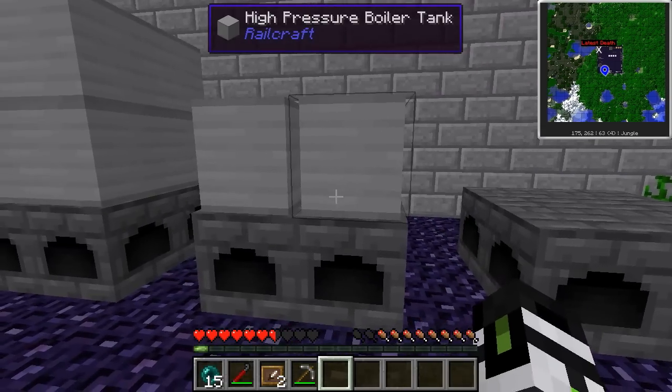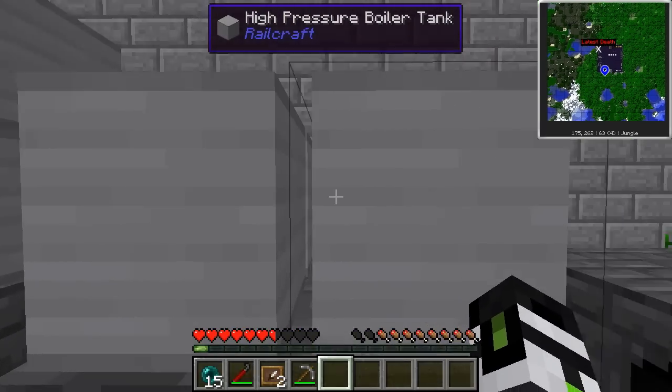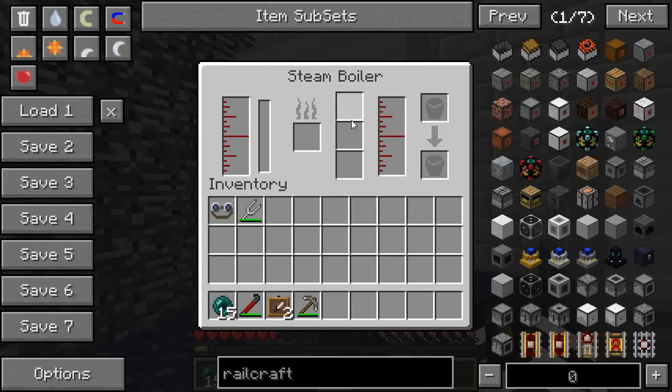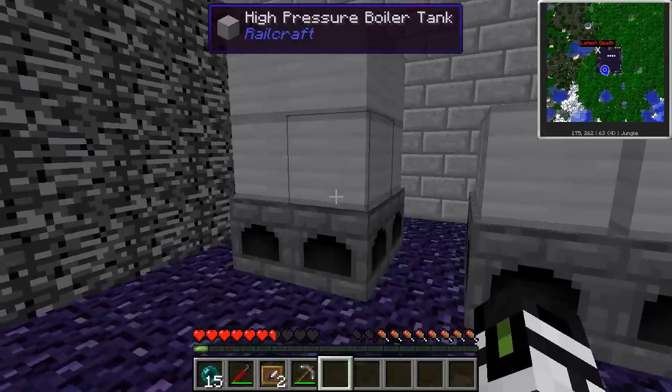Here's an example of building a boiler. You'll notice that when the boiler is finished, it'll stop having the gaps between the high pressure boiler tank pieces, and you'll be able to right-click on it and get a GUI. You'll look at this GUI and think you've seen it before — exactly, it's the same GUI that's in the steam engine and the steam locomotive.